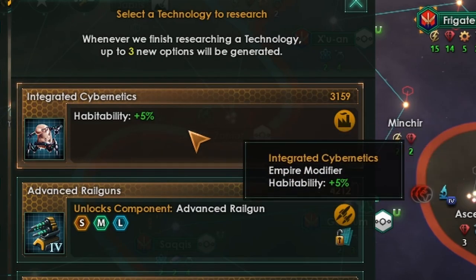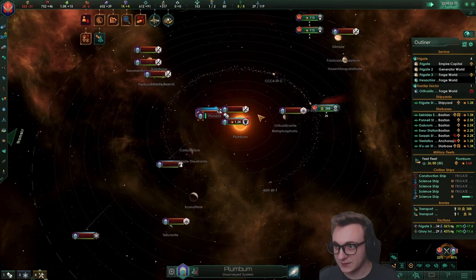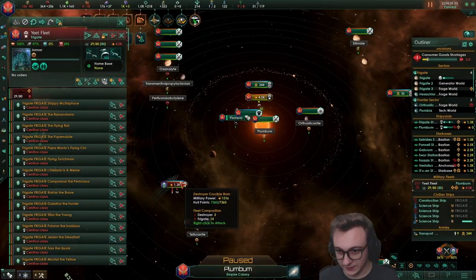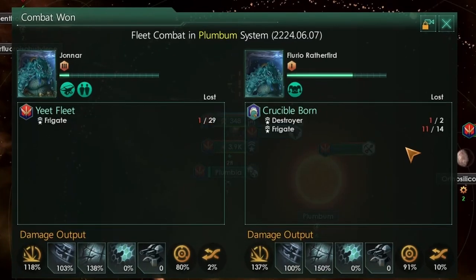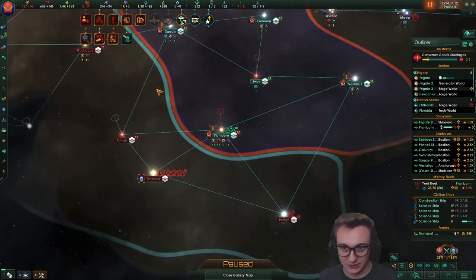What is that? Habitability plus 5%, integrated cybernetics — that looks so weird. In we go. There's nothing here except for the station, so it's fine — easily taken out. Oh, here they come. We'll let the star base maybe tank. But we're actually decimating them — we lost one frigate, they lost 11. They're using frigates too — it looks like a corvette symbol but it's actually a frigate.